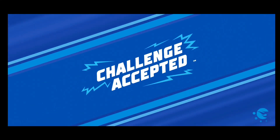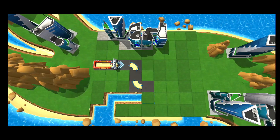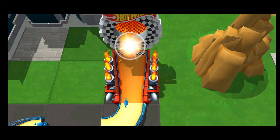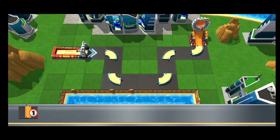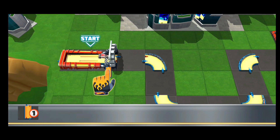Challenge accepted. I hope you've got your thinking cap on. This is a puzzle trial. Your goal is to fix the track in order to get your car from this launcher to the finish ring. Can you do it? Sure you can. Here are your track pieces. Boom! Get busy building.